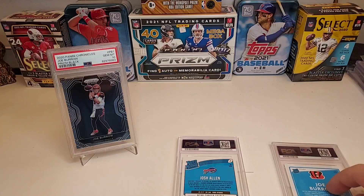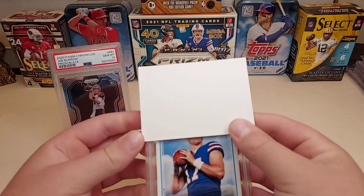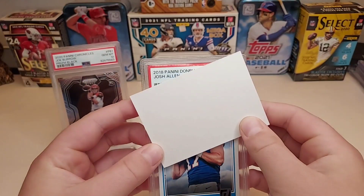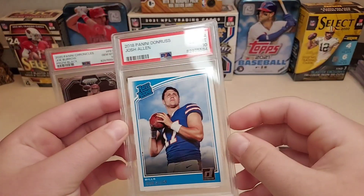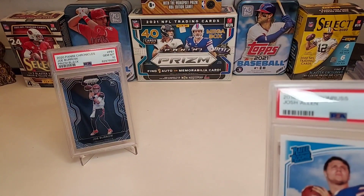Allen — I mean, it looks good. They all looked good, otherwise I wouldn't have submitted them. This one was a nine and I cracked it, so video coming soon on that one to see if I did get a 10 on that Josh Allen Donruss 2018 base rookie — and it got a 10 as well! That's crazy, Josh Allen 10!